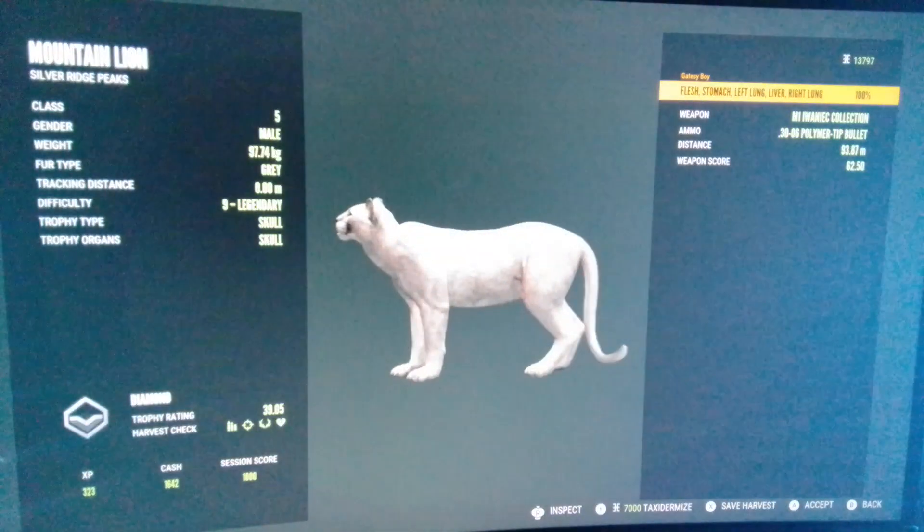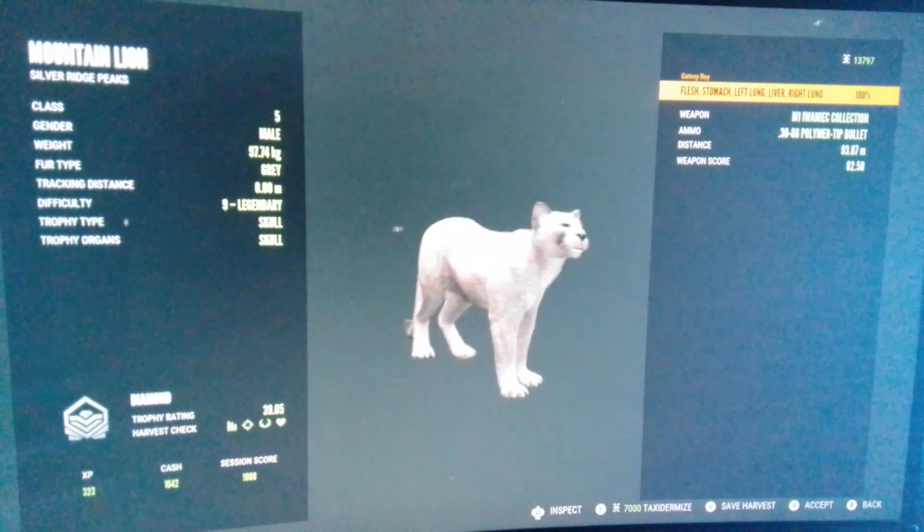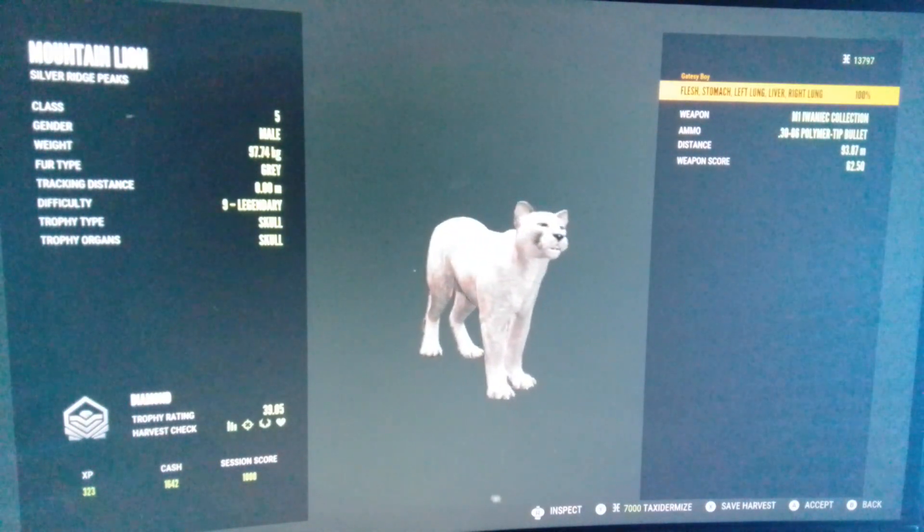Now that we're here next to them, looking by his feet, that is a grey 9 legendary mountain lion — that is a sweet trophy. And that wasn't even a hard shot, just a double long liver.